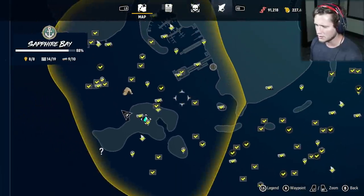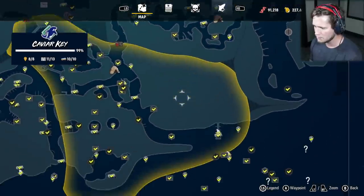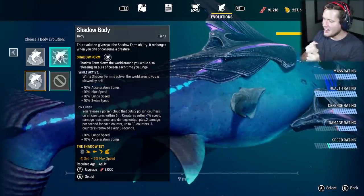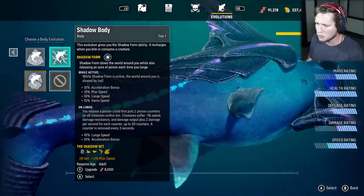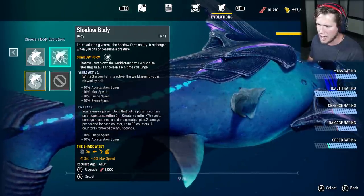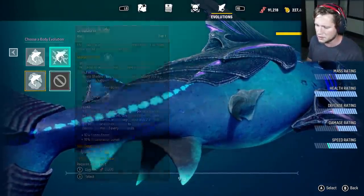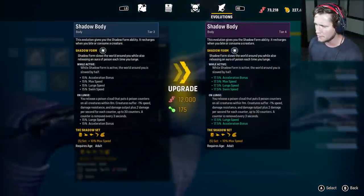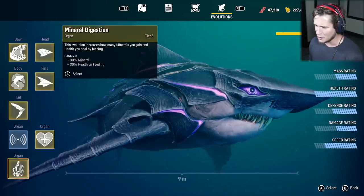I'm going to head somewhere that we actually have something to do. I'm looking for something where we can go do a side mission and eat some people or something. I'm going to pick Prosperity Sands — I like Prosperity Sands, it's a beautiful spot. Maxed out level 30 shadow megalodon coming at you! This evolution gives you the shadow form ability. It recharges when you bite or consume a creature. Shadow form slows the world around you, also releasing an aura of poison each time you lunge. While shadow form is active, the world around you is slowed by half — 10% acceleration, max speed lunge, swim speed on lunge, you release a poison cloud that puts two poison counters on all creatures within six meters. Oh my gosh, dude, this is crazy. We've got the full set here and we got to max upgrade this bad boy. Fully maxed out shadow. This is it, baby!